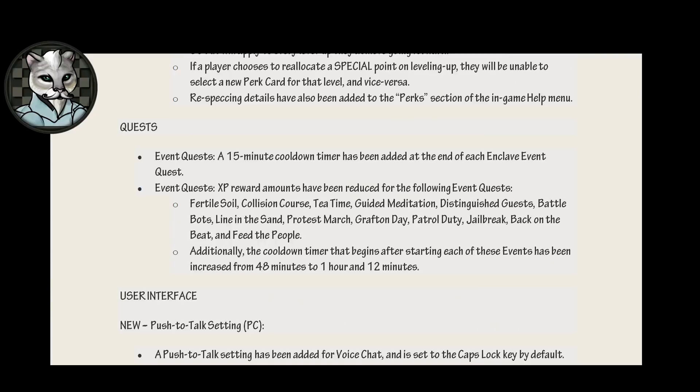Quests. Event quests: a 15 minute cooldown has been added at the end of each Enclave event quest. So remember when you could jump around from event to event and actually do something in Fallout 76? There's a cooldown timer on that now. Event quests: XP reward amounts have been reduced for the following event quests — fertile soil, collision course, tea time, guided meditation, distinguished guests, battle bots, line in the sand, protest march, Grafton day, patrol duty, jailbreak, back on the beat, and feed the people. Additionally, the cooldown timer that begins after starting each of these events has been increased from 48 minutes to 1 hour and 12 minutes. Translation: we're going to make it even more grindy.